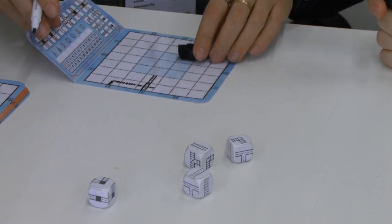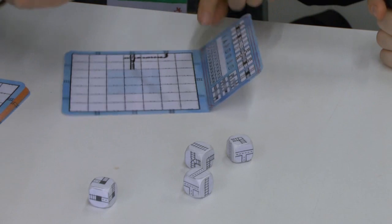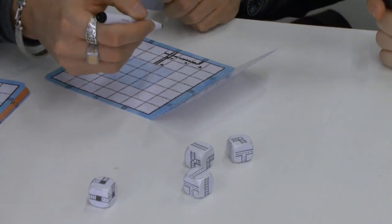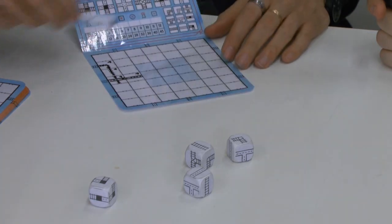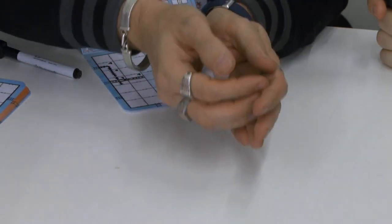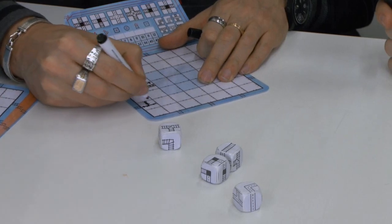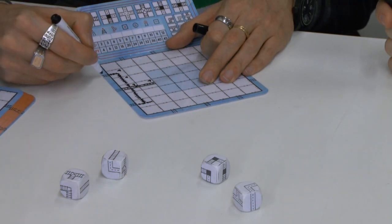All players would be doing this at the same time, with the same dice, hidden behind a little screen. When everybody is done, you write the number of the round you are playing so that you remember which pieces are from which round. When everybody has drawn the routes for the current round, the dice are rolled and a new round begins. For example, I could draw this T-section here and use this straight here to finally connect these two cities.